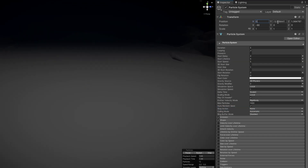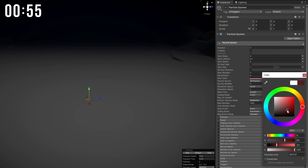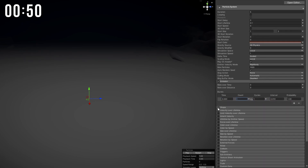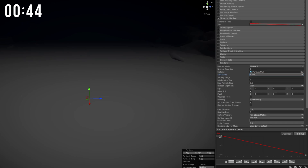Now let's see how a muzzle flash can be done in a minute. It doesn't need to loop. This is for a flash so it's gonna have a very short lifetime and no speed. Random size. I'm gonna select a dull color because I'm gonna use the brightest flare. No rate but one particle in the burst. Size over lifetime — it's gonna go from big to small. Assign the brightest flare.